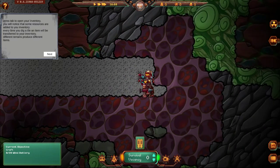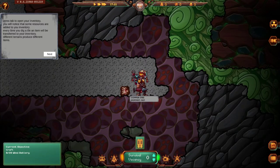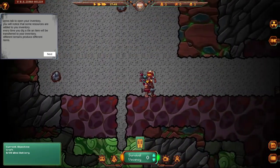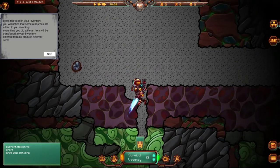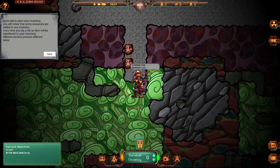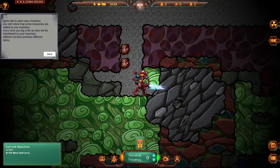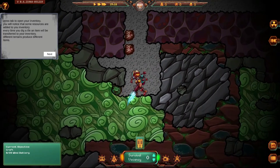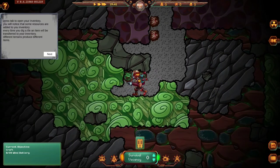I finally found the copper deposit — just to show you guys what copper looks like as a deposit. And there it is. Let me see if I can find... these rocks here, you can't dig through until you level up — at least that's what I think.